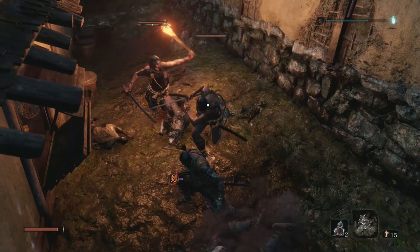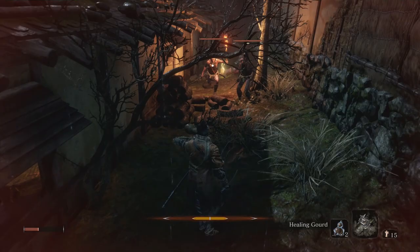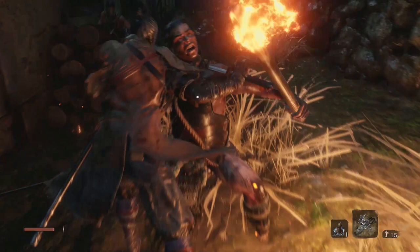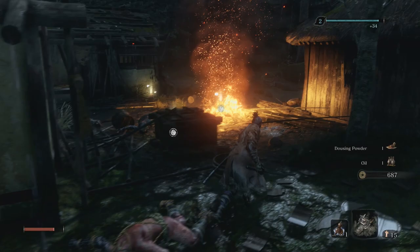Anyway, to begin I'm going to be talking about Jozu the Drunkard, which is going to be fairly easy with the strategy I'll give you in case you guys are struggling with that particular boss. I'm also going to be giving you a couple of tips and tricks on how to tackle some situations in the Hirata Estate that can be particularly challenging.